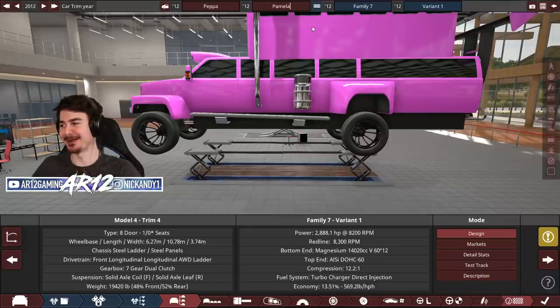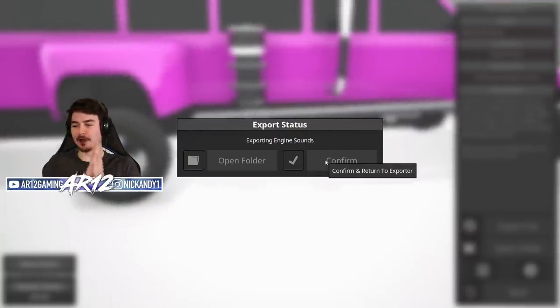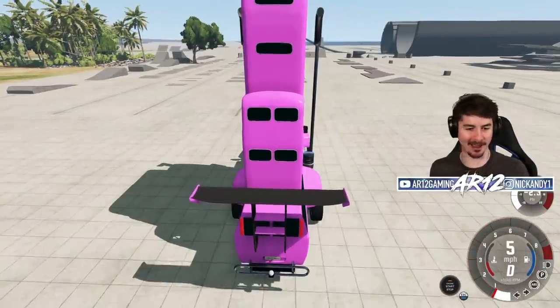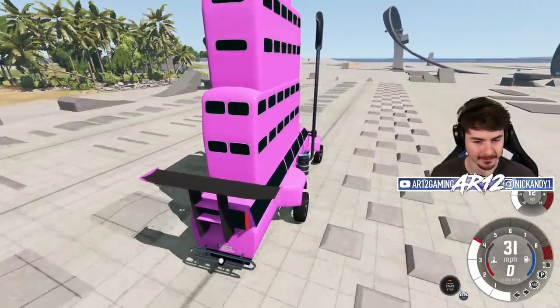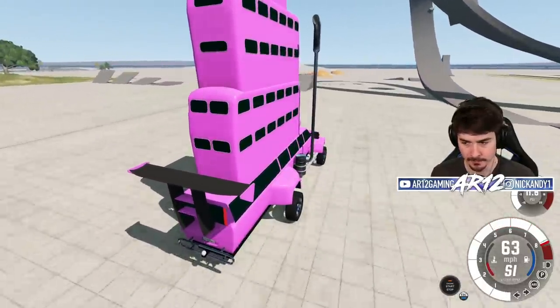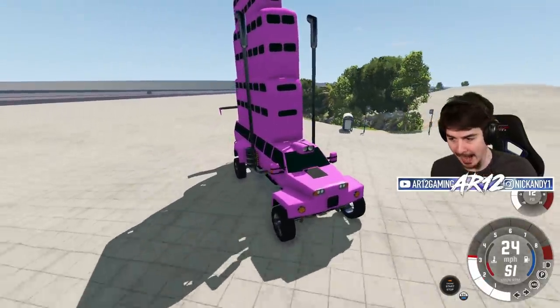Peppa Pamela. Perfect. Export to BeamNG Drive — let's go, Peppa Pamela! No way. Pamela, I forgot you had 3,000 horsepower. No. No. What? I'm drifting a block of flats!